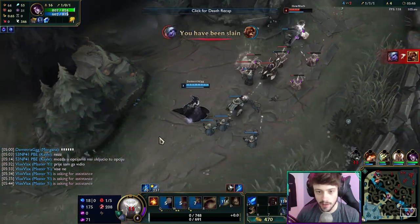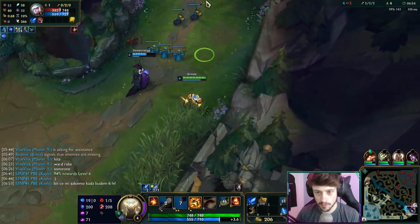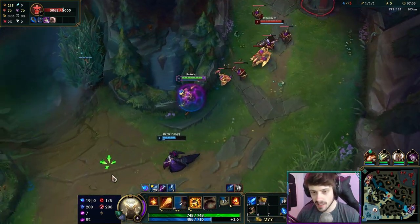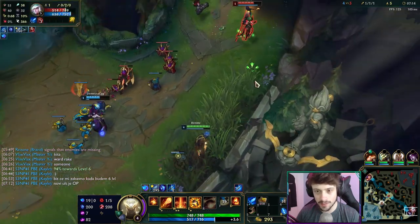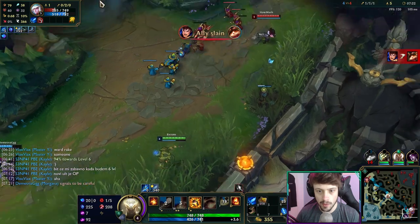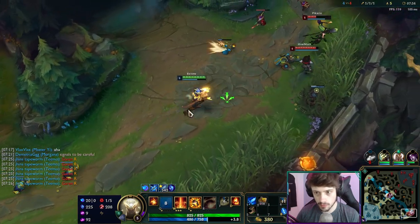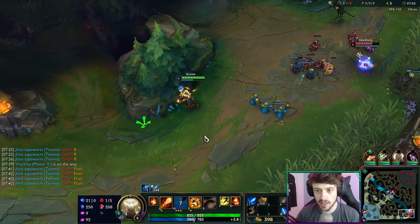He kind of reminds me of Super Saiyans mixed with big bangers because he has a Super Saiyan glow and throws energy. This is actually a pretty impressive lane - I've never played Brand and Morgana bot lane before but the CC, the poke, and the general burst is actually pretty strong. If she lands a snare and I land a W-Q combo followed by her ult, people are going to die. Brand actually has a disgusting range on his W.